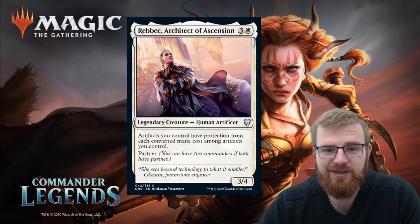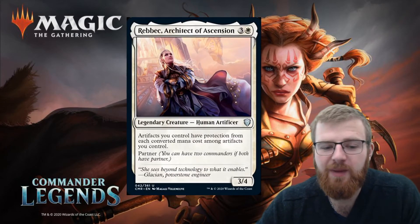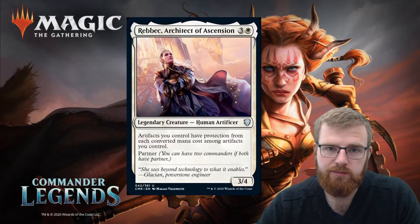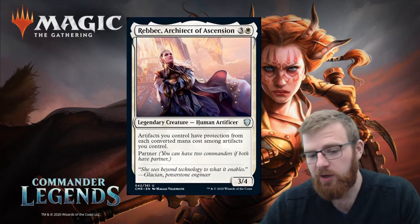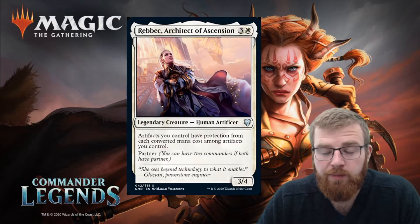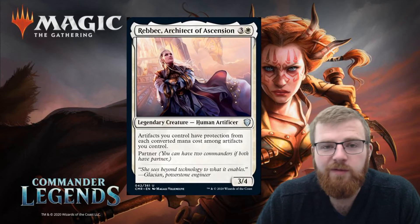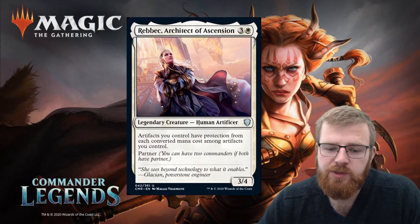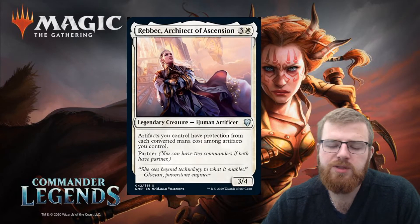Rebecca, Architect of Ascension — three and a white for a 3/4 legendary creature human artificer. Artifacts you control have protection from each converted mana cost among artifacts you control. So a two-mana artifact you have on the board has protection from CMC two. I like this card and think that in an artifact deck this is going to be mean. Any artifact decks where you get a bunch of different CMC'd artifacts — zero, one, two, three, four, five — protection is mean when you have enough of it. And again, it's good as a white partner to pair up with another color.